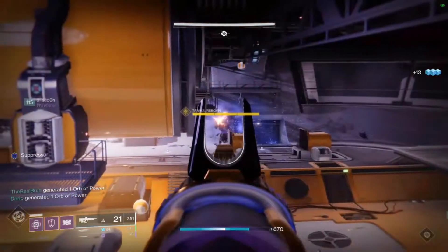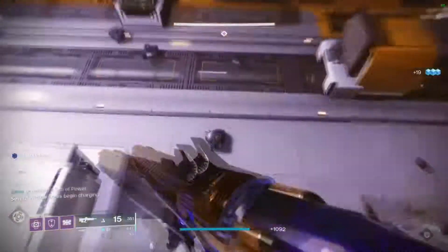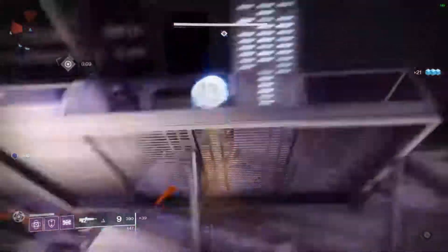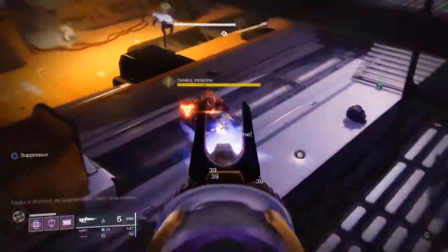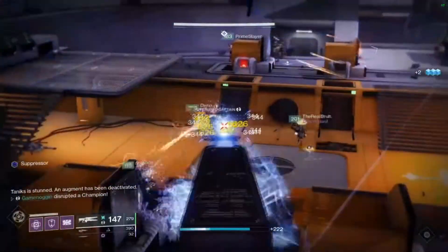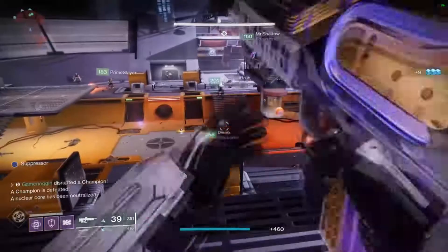Fusion Rifles: Bungie has decided to increase the falloff damage based on your range stat. So if you have 0 range stat it's 6%, and if it's 100 range it's 16% falloff damage. So basically, Fusion Rifles are going to do more damage the further away you are. Also, the camera movement is being reduced by 10% to make it easier for you to aim.